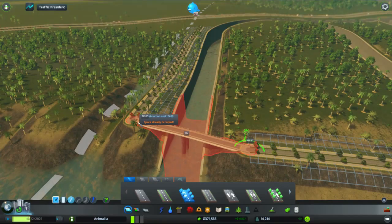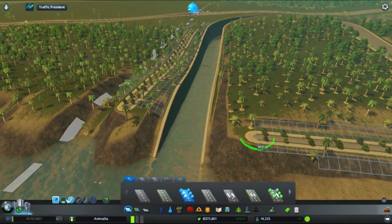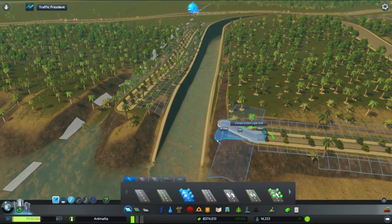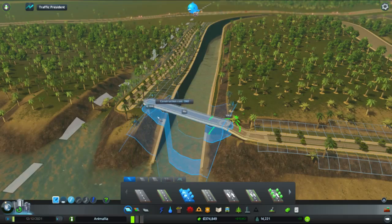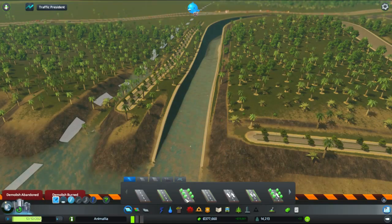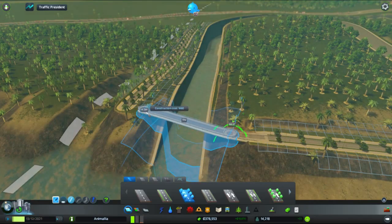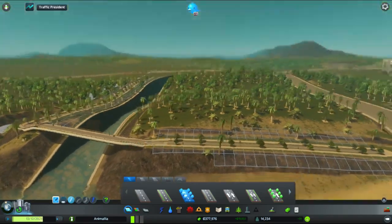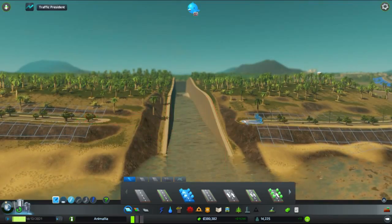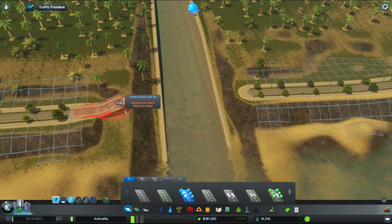Let's see what happens. If I go to there from there — space already occupied. So it looks like we're going to have to come out a bit. Let's reduce the increments all the way down. Let's scrub that to get my road. There we go — that's accounting for the variations in terrain height, not too bad.